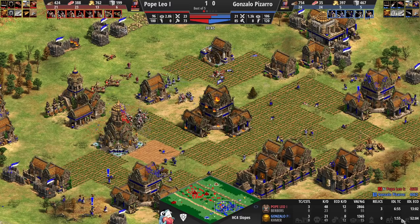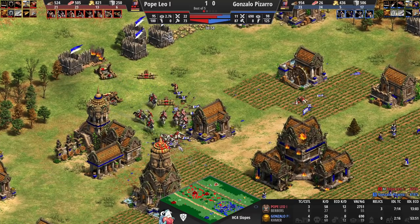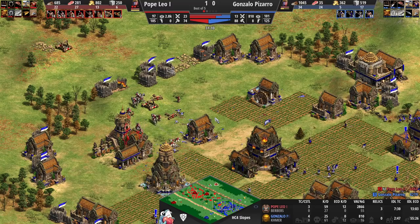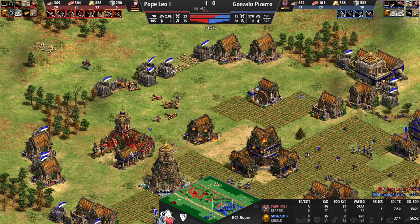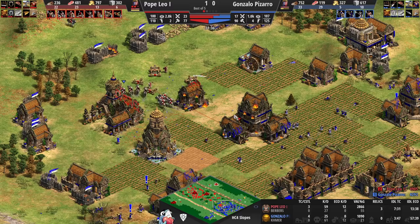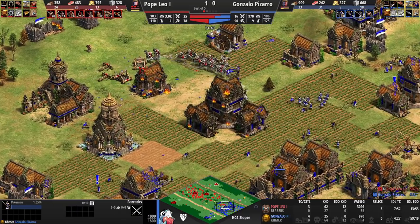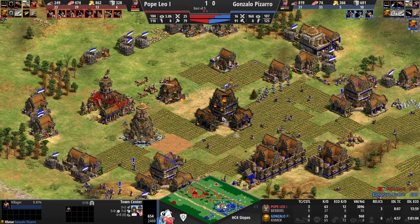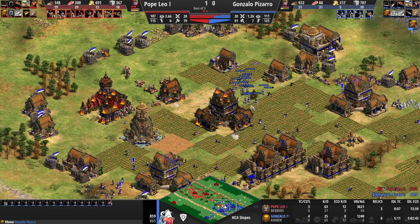A fourth TC is coming in now for Pizarro, though three TCs for both but with a lot more TC idle time for Leo — his efficiency wasn't really there. Mangonels are lost in this engagement, pikemen getting cleaned up, and there's still a lot of world travel time for the blue player. Pope Leo's stone count is getting close to dropping a castle. Two mangonels shelling a TC with two scorpions supporting should keep the pikemen away. Pope Leo has full pikemen from Pizarro, and I'm starting to dislike Pizarro's position very heavily — his boom is crazy but he's getting punished for it.